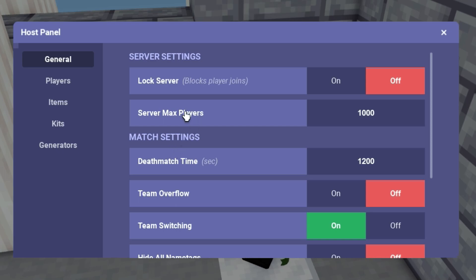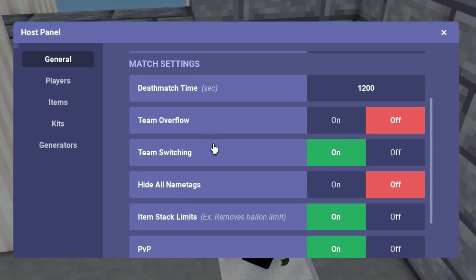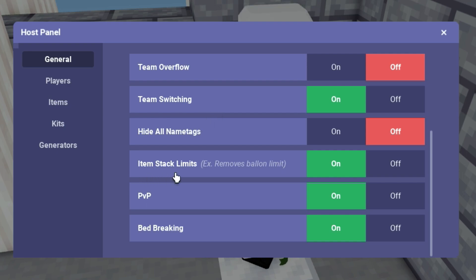We have some brand new commands: lock server, max players, team switching, item stacks, PvP, and bed breaking. Those commands are very helpful.